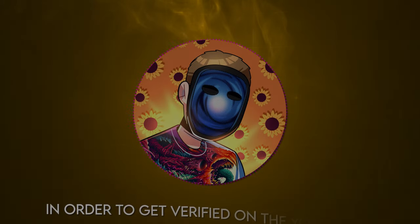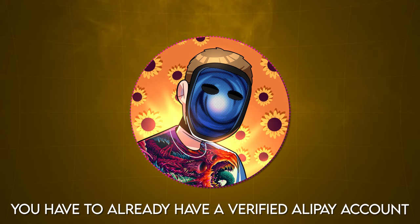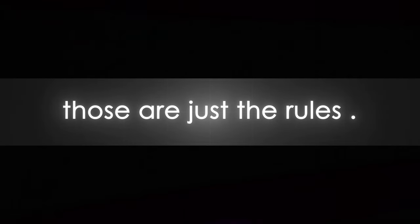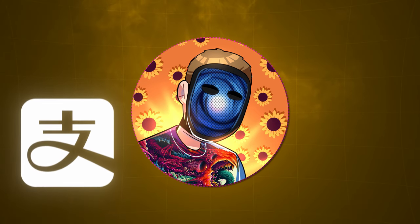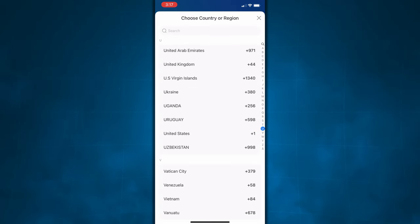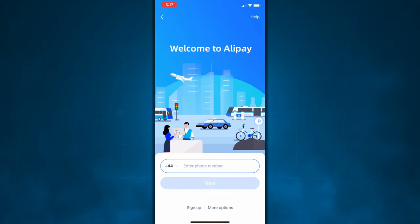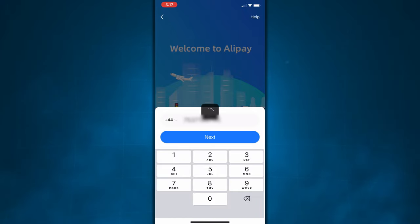In order to get verified on the UPIN app, you have to already have a verified Alipay account — those are just the rules. So before we sign up for UPIN, we're going to start by signing up for Alipay and getting verified on there. Back in the Alipay app, hit the 86 and then find the region of the phone number you're using. For those of you that followed the Hushed steps, you're going to want to choose UK. Now that you've selected the region code, enter the rest of the phone number and hit Next.